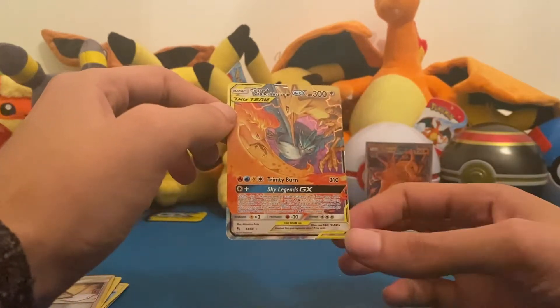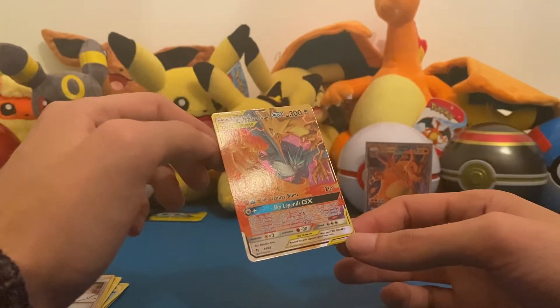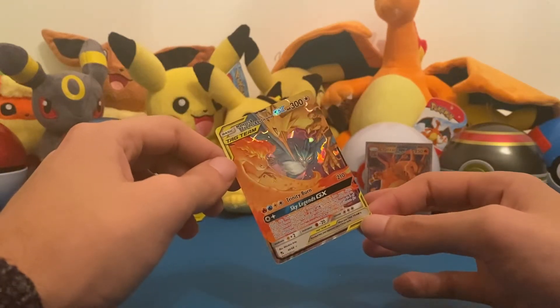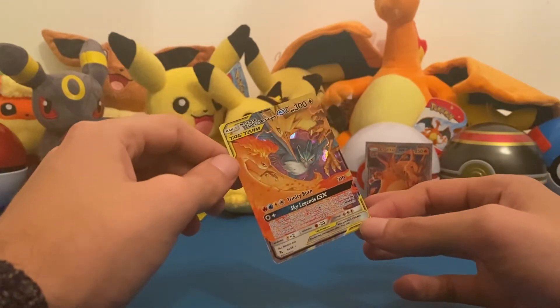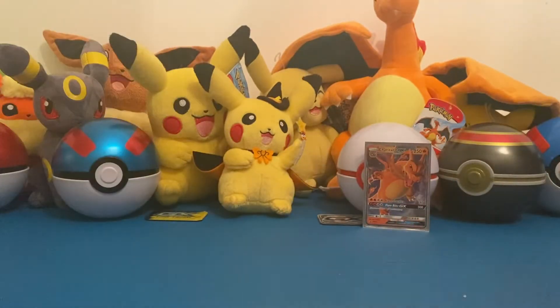Moltres, Zapdos, Articuno GX! We are doubling up on this one big time, but it's so awesome I don't mind doubling up on it. And of course we'll be opening some Cosmic Eclipse later this week — maybe even tonight. We will probably see some new cards in that set, so that's pretty cool.